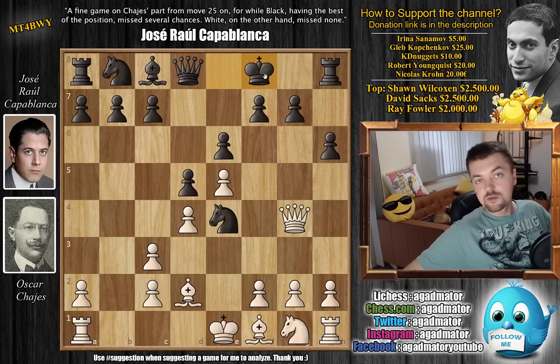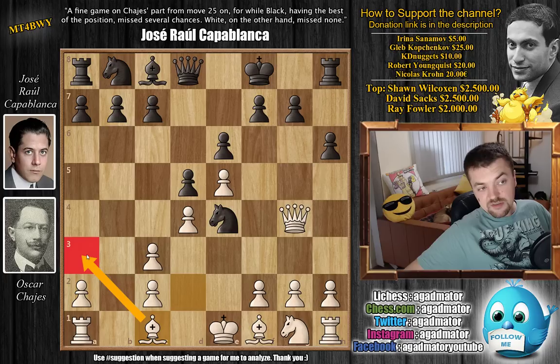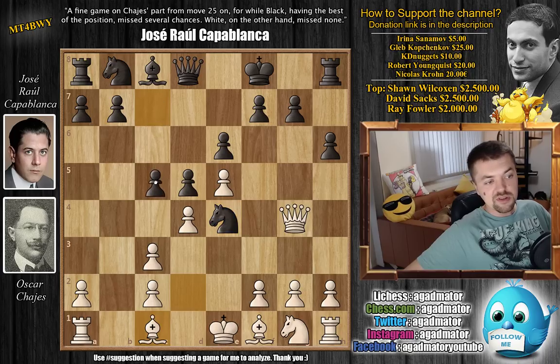Bishop to c1 — white doesn't allow Capablanca to capture on d2, and he wants this bishop to also be able to deliver a bishop to a3 check if needed. Now Capablanca needs to decide: does he want to grab the c3 pawn? He doesn't. He continues in a principled matter, just c5 — continuous development, attacks white's very strong center, and he wants to open lines as the white king is still stuck in the center.